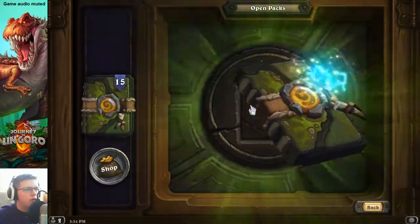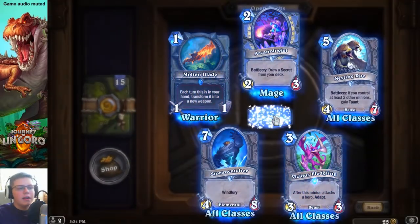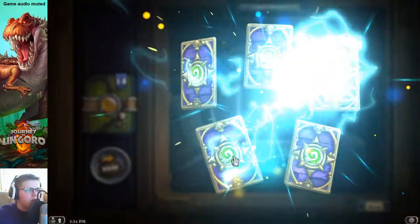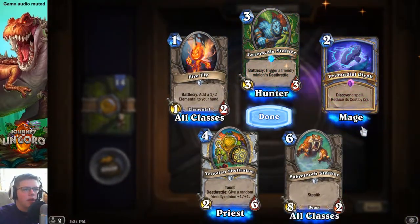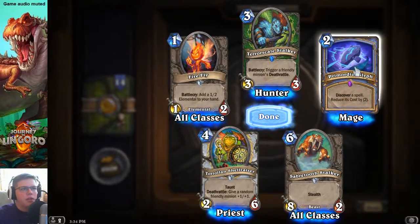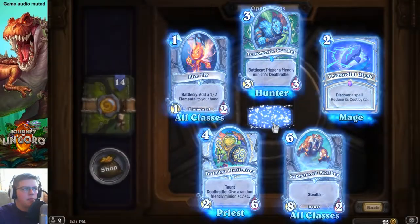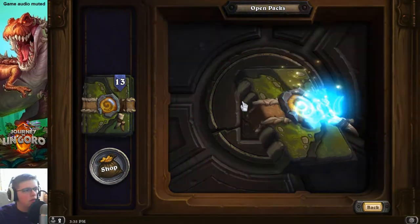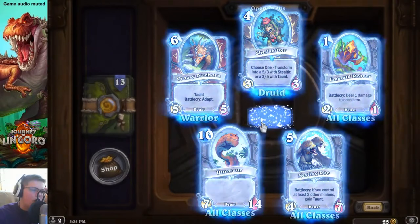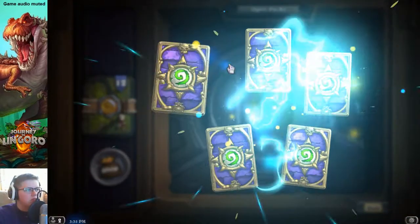We're getting some normal stuff now, but although I want the legendaries I also need a lot of these common cards too, so I'm not too upset. An epic — that's actually a good card. It's practically a zero mana spell that gives us a spell that's two less mana, so it basically just takes two mana off a spell.